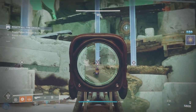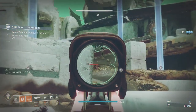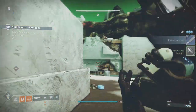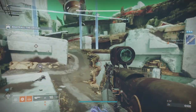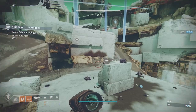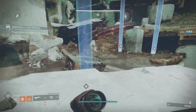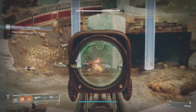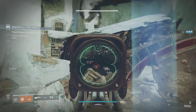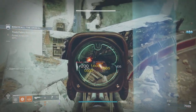I threw a grenade up there and cleared that little wave of ads. There's your last pike — this time I didn't need to use Xenophage because I knew he was coming, I just kept pounding him with the scout rifle. Then we're taking these fonts, and there are two or three sets of ads here: an elite Fallen Dreg with a couple of Shanks, another set further up.